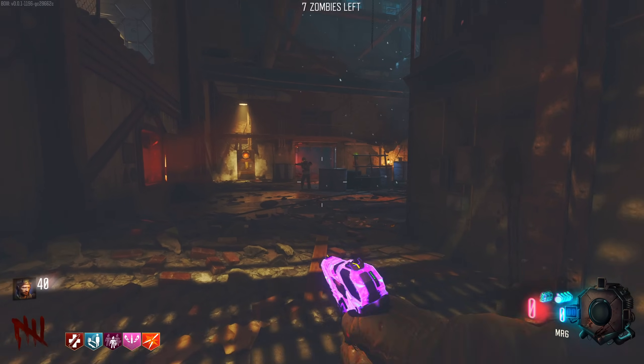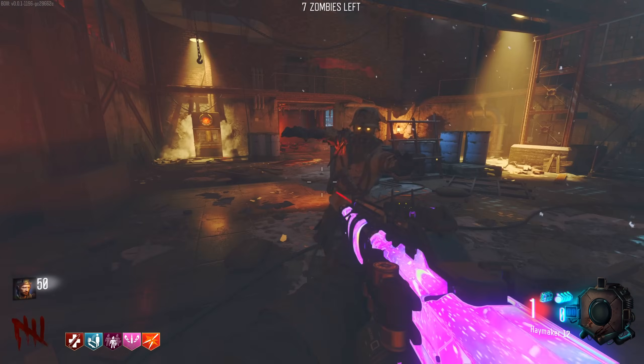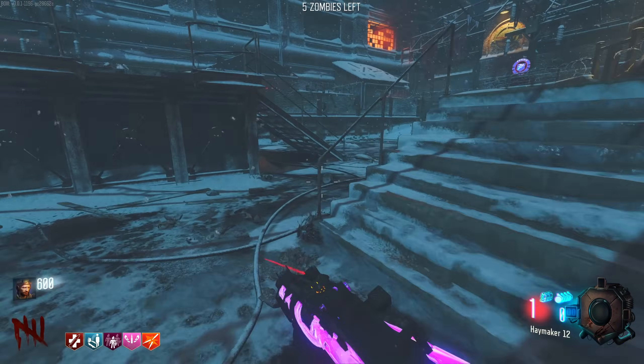Why do I get monkeys when I need ammo? That's just always the way. But we'll melee and get double points. We should be able to get our hands on another box spin this round.